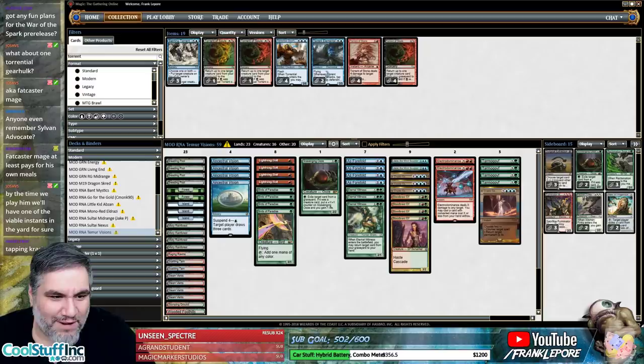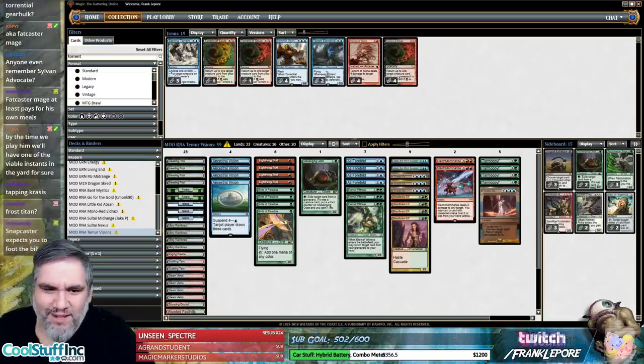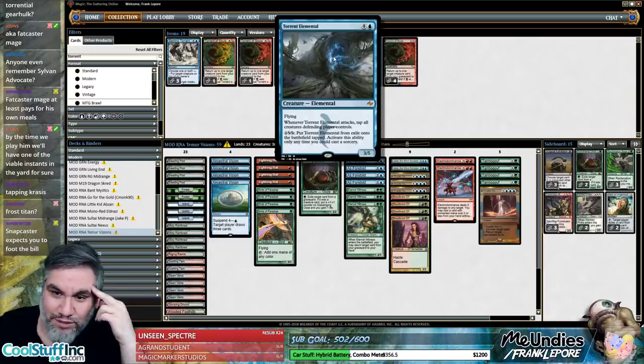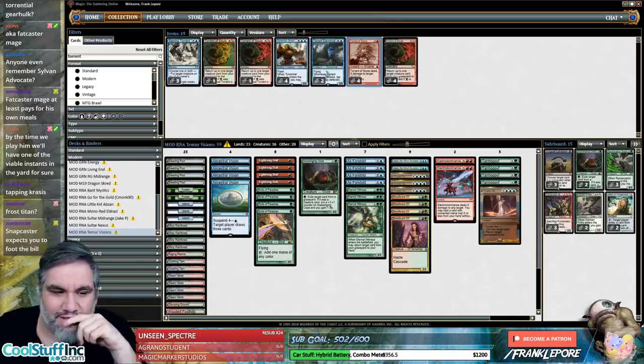By the time we play them we'll have one of the viable instants in the yard for sure. This is why I love deckbuilding on stream — there are so many ideas thrown around and they're always super sweet. What about Torn Elements — a 3/5 flyer for five that when it attacks taps all creatures the defending player controls and puts it from exile onto the battlefield tapped?